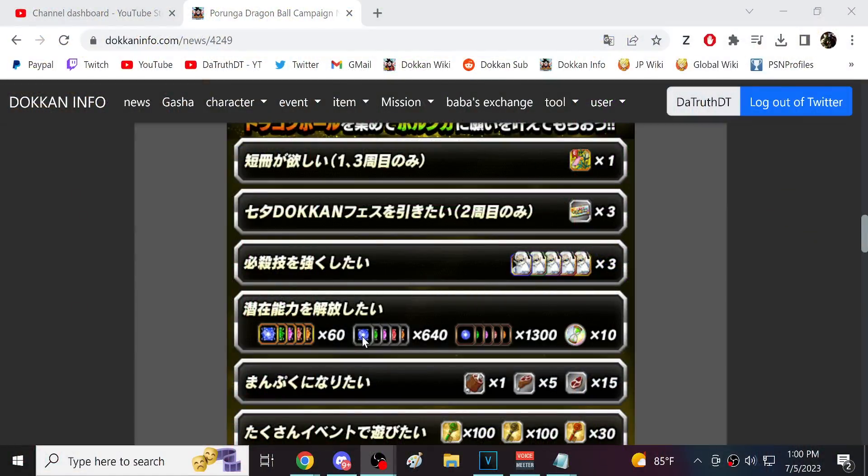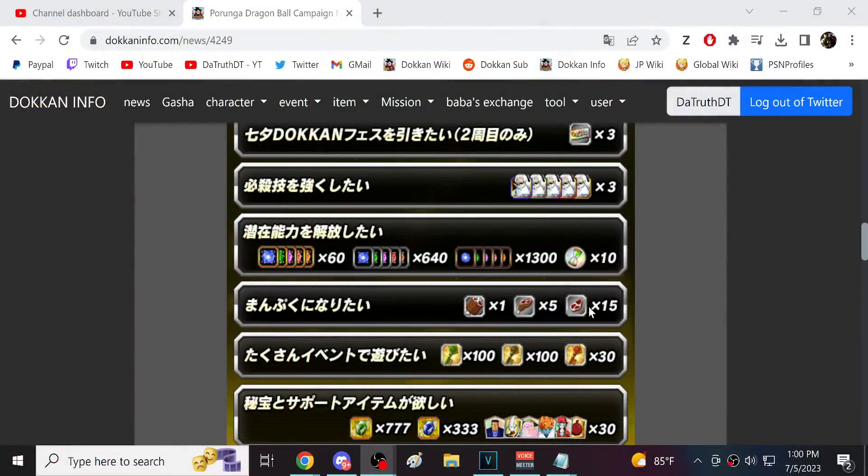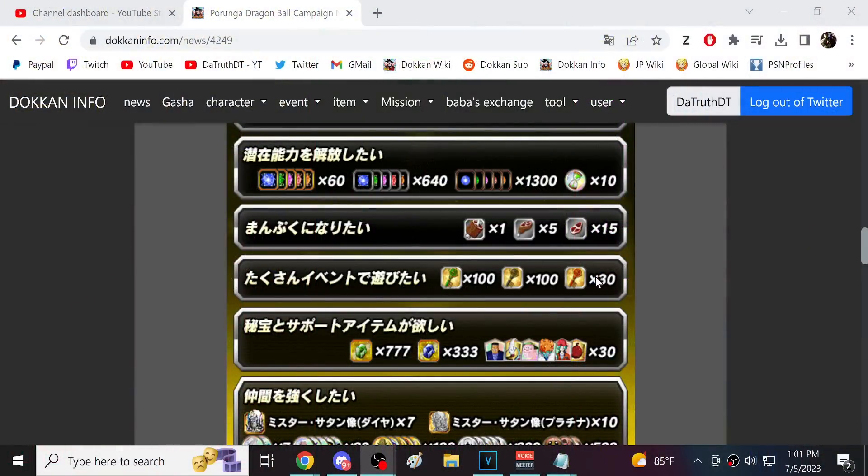Potential System Orbs are good because you can't just infinitely grind them all the time — though free-to-play players often tell me they're never in need of orbs when they want to rainbow a character. Still, I think it's a solid wish. Next is the Meat item, which grants tons of stamina — you literally can't go wrong with that for free-to-play players. After that is Keys, which is decent, but long-time players probably won't need them.